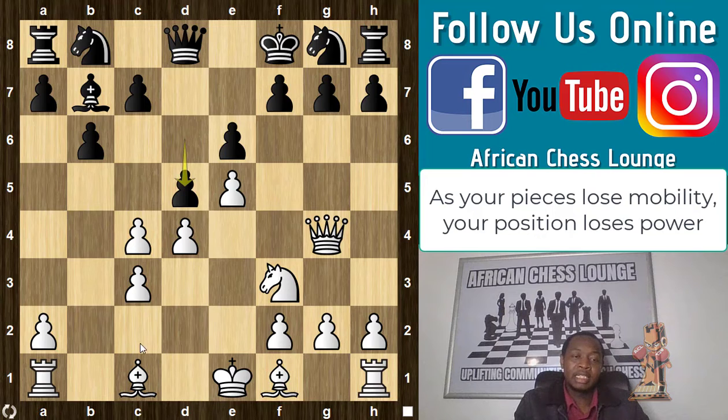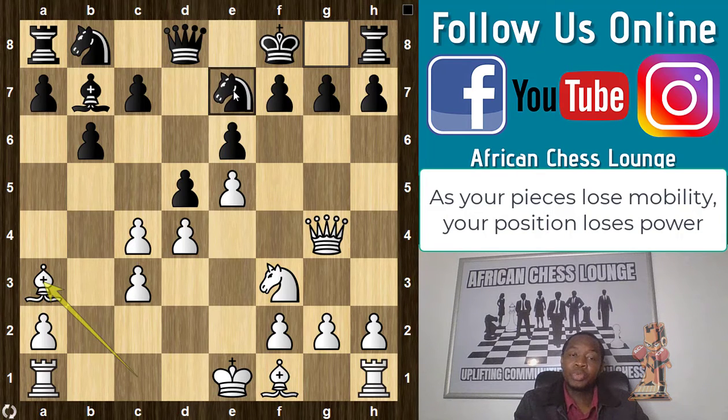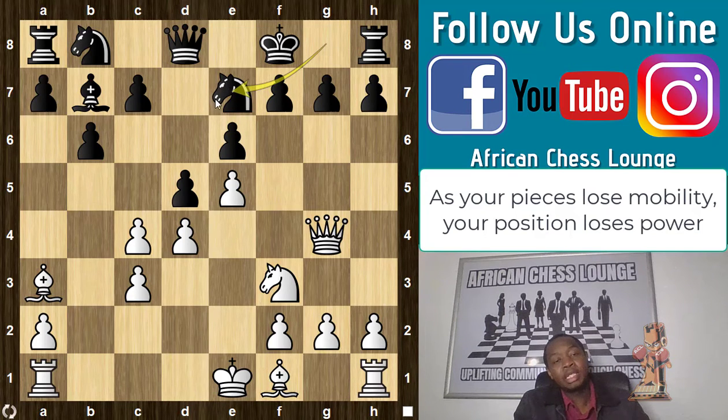White exploits exactly this pawn push with bishop a3 check. Now you don't have anything really except the knight to block. Every time you defend using a piece and it ends up being blocked like this, it loses its mobility, and therefore you lose the power that your position has.